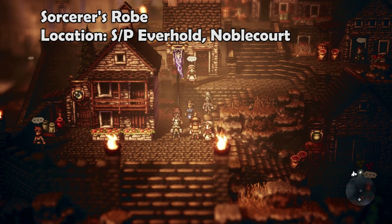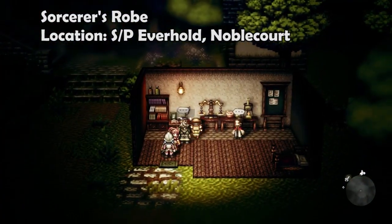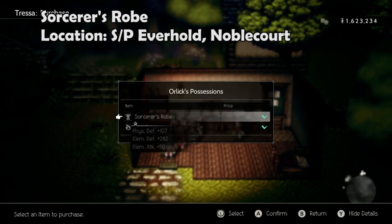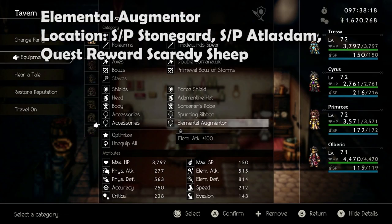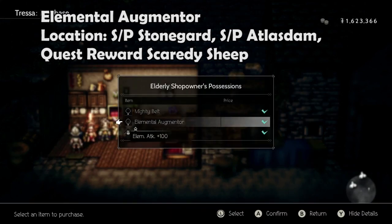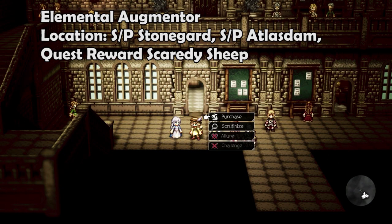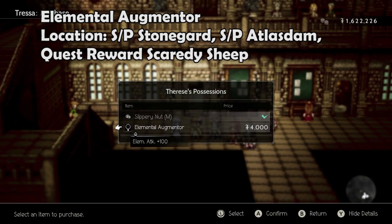The Sorcerer's Robe can be stolen or purchased from a townsperson at the entrance of Everhold, and from two townspeople in Noblecourt. The Elemental Augmenter can be stolen or purchased from an old man in Stoneguard or Therese in Atlas Dam, and is also a quest reward for completing the Scaredy Sheep quest outside of Whisper Mill.